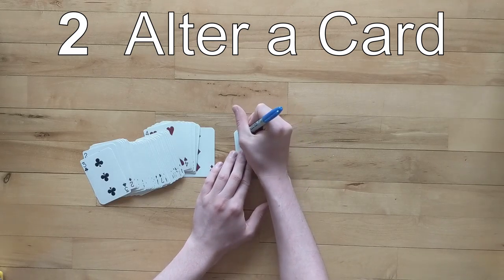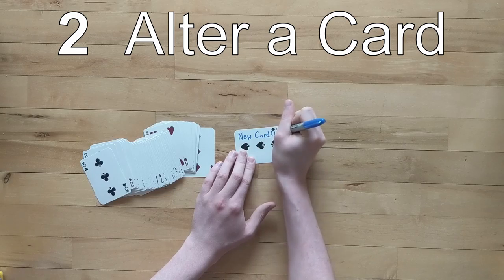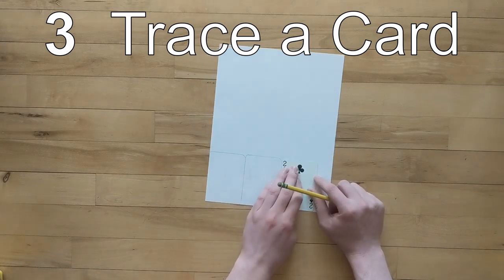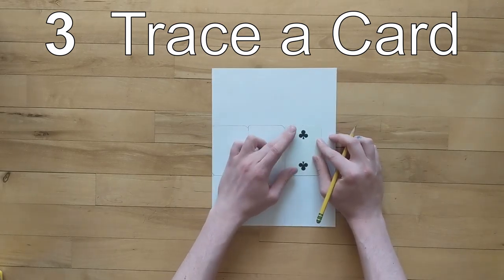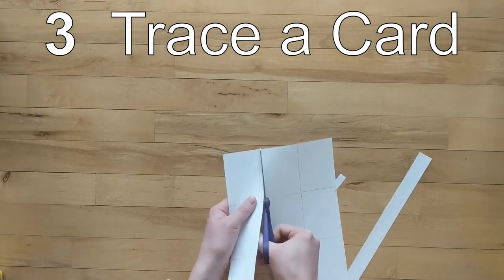You could take a card you already own and decorate it with marker or paint — make sure you get permission before you do this to a card. You could also draw rectangles on a piece of paper. This is super easy if you have a playing card that you can trace over and over. You should be able to fit about nine cards on one piece of paper. When you're done, cut out the cards and you're ready to decorate.